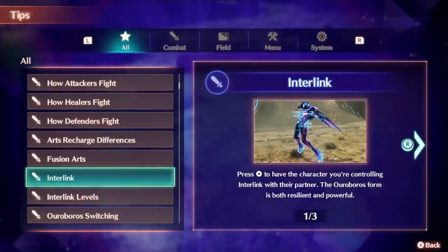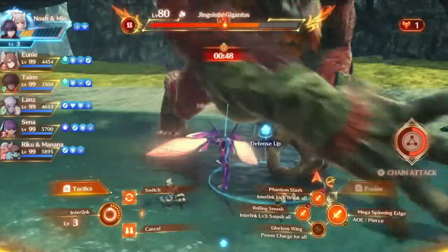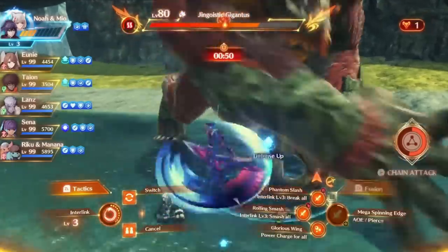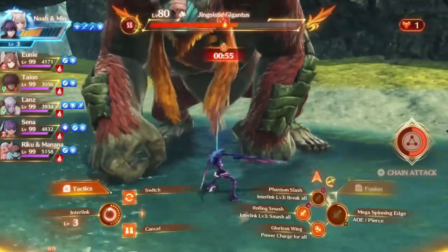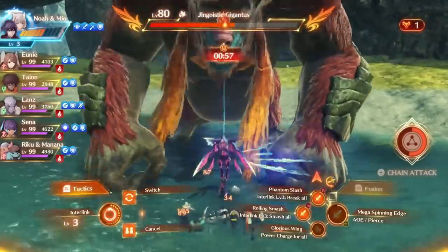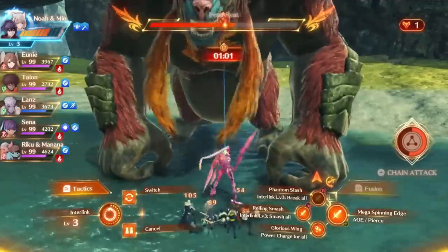While you are in an Ouroboros form, you will see a heat gauge near the character icons in the upper right of the screen. This will raise every time you use an art, it'll raise passively over time, and once it gets to the end of the bar, you will overheat and no longer be able to use your form for a little bit of time. The interlink level will also reset to 0, so you'll have to build up your interlink level again before reactivating.